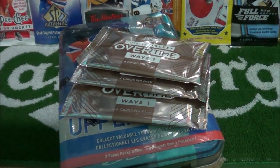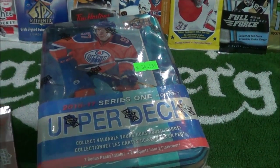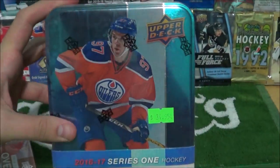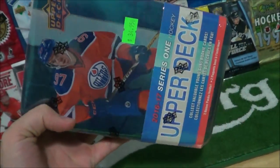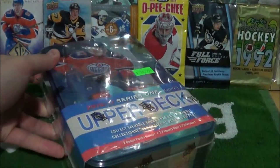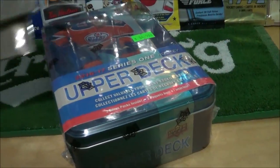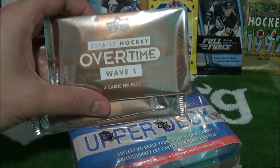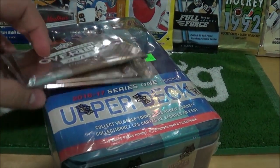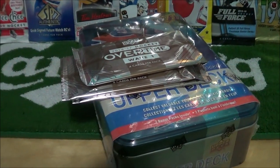What's going on you guys, Braco Taco here, and today we have the brand new Series 1 tins. They just came out a few days ago, they were released I think a week or two after the hobby boxes. I picked one up at 401 Games in Toronto, and I also got a few packs of Overtime Hockey Wave 1 from this year as well. I can get some autos in these packs, so let's open this tin up.